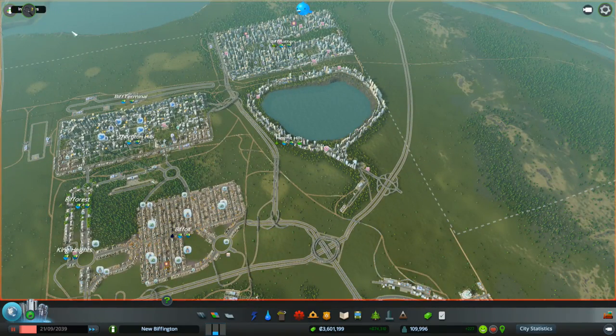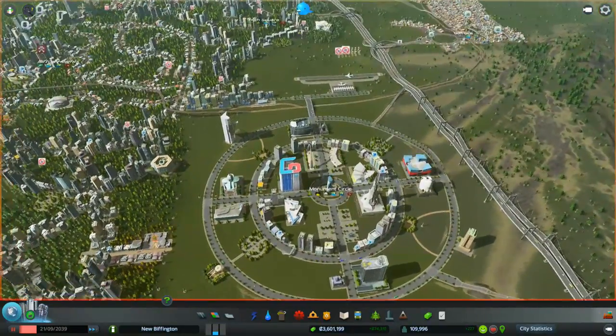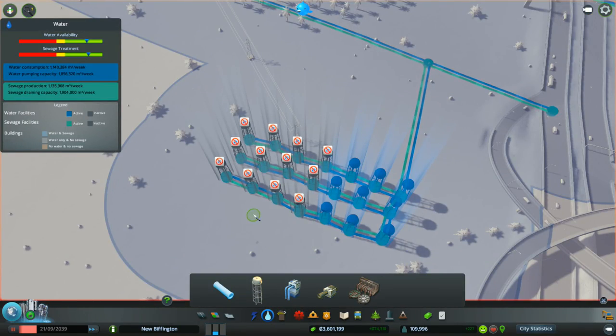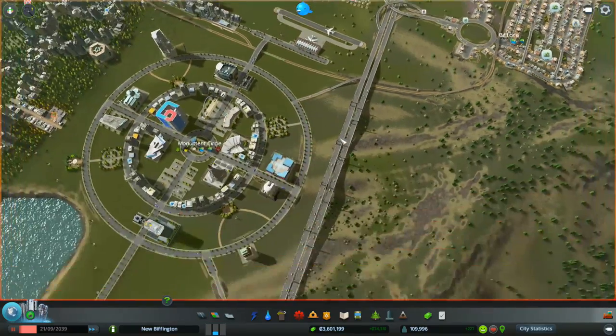So, population is going through the roof. Budgets are through the roof. People are still complaining about a few little things, but these are all turned off. They're probably costing me money even though they're turned off. I'll leave those there, we won't worry about those too much.